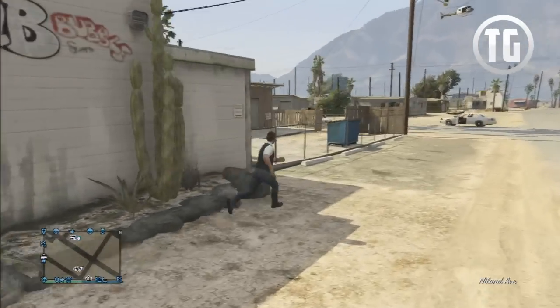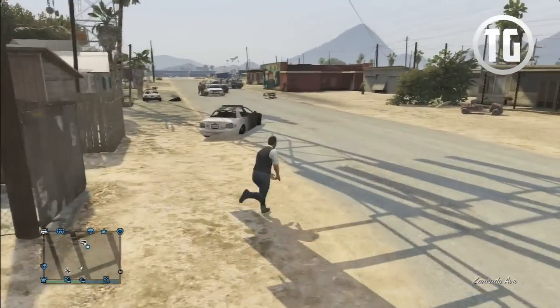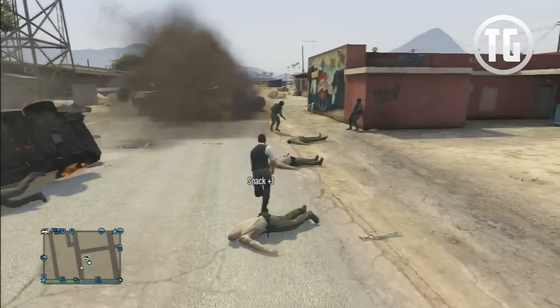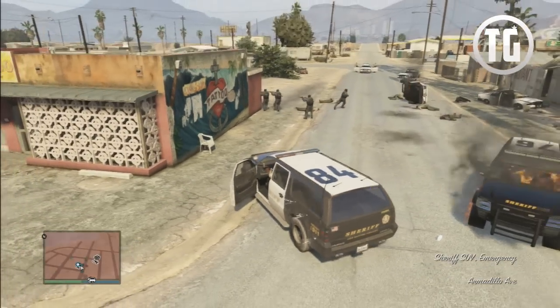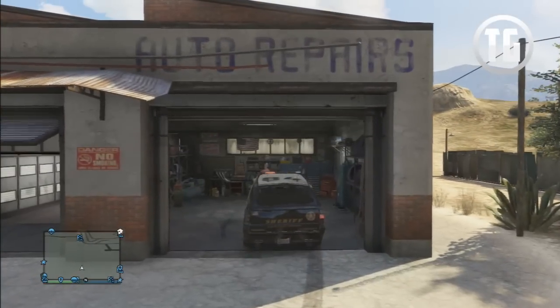The third way you can do it is to have a friend help you — get them to hide in the same spot as I described before and watch as they get a 4-star wanted level. You can then steal the police SUV when they finish off the remaining news members, and then they can take another one with the method I described before. Now this is the only police vehicle that you can bring into Los Santos Customs and customize, although it is quite limited.